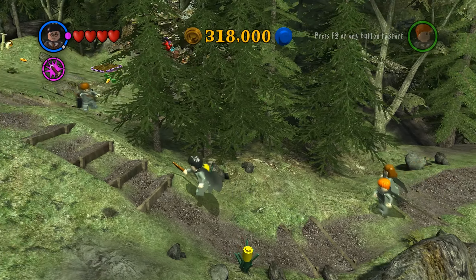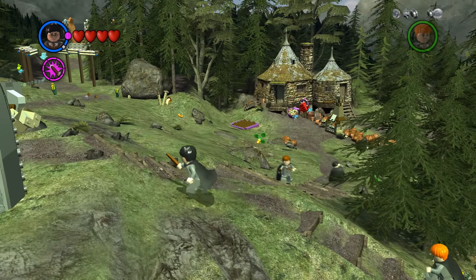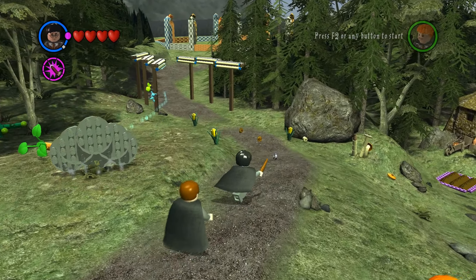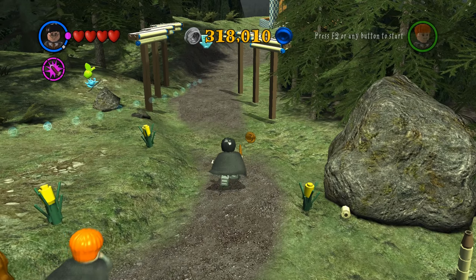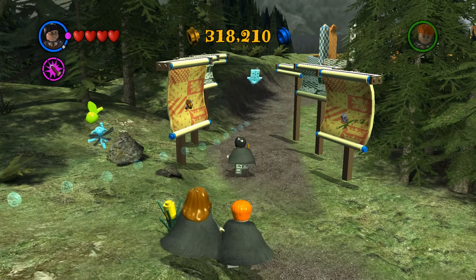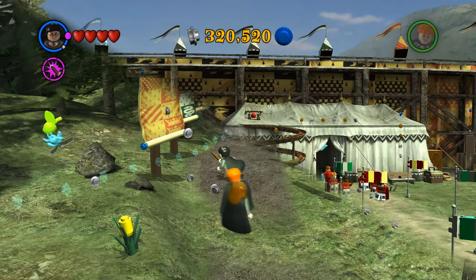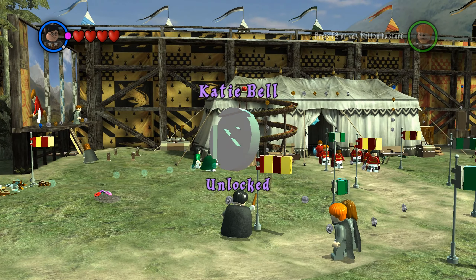I think we've now done almost everything that we can do in this area. Pretty sad that we don't get to meet up with Hagrid again, but he will surely appear in the future in the story. Looks like we're making our way to the Quidditch field, so is there going to be a Quidditch match going on? That would be interesting. We unlocked Katie Bell.